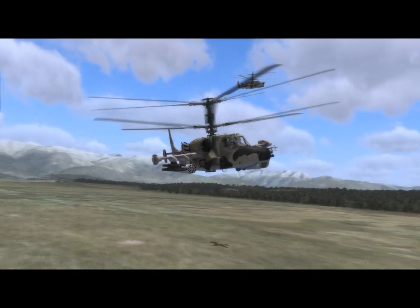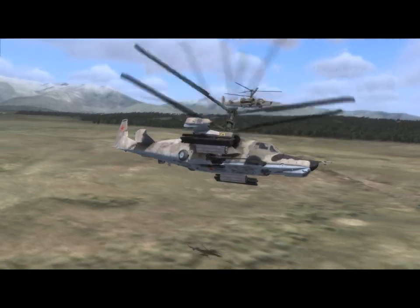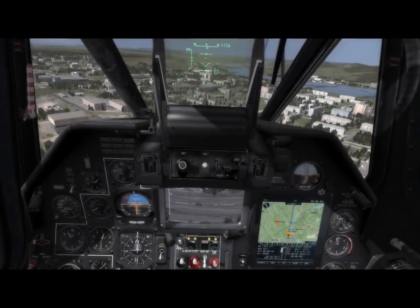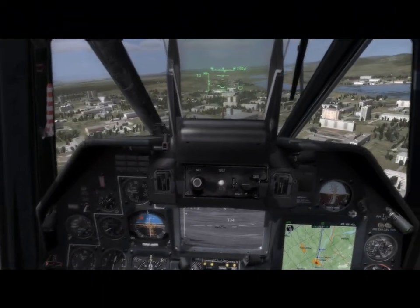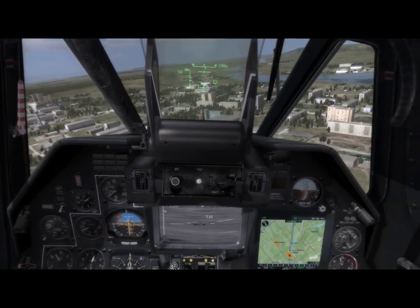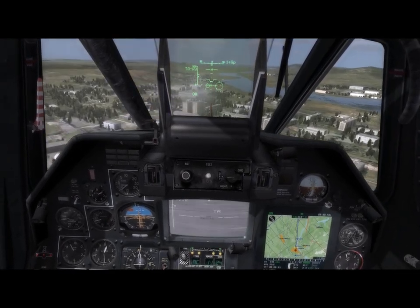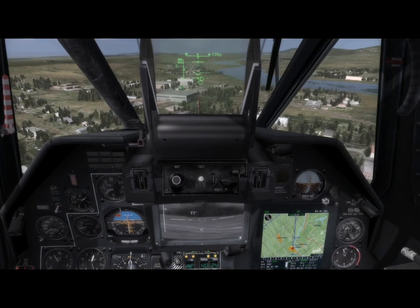DCS Black Shark was our first DCS module and is a simulation of the Russian Ka-50 attack helicopter. The Ka-50 is a coaxial helicopter that only requires one pilot to fly, and uniquely features an ejection seat that fires only after the rotors have first been blown away. Like the A-10C cockpit, the Ka-50 cockpit is fully 3D-rendered with almost all buttons, switches, and dials fully operational, along with a very advanced flight model. Also known as the Black Shark, the Ka-50 uses the Shkval TV sensor and Vikhr anti-tank guided missiles like the SU-25T, and can also use its 30mm cannon, unguided rockets, and even bombs.